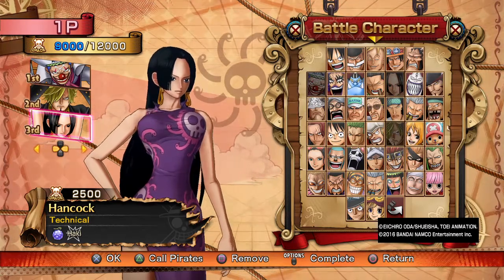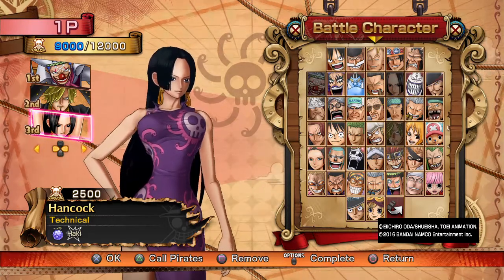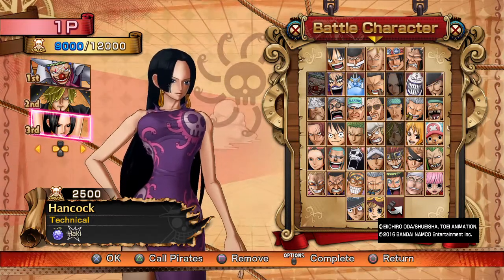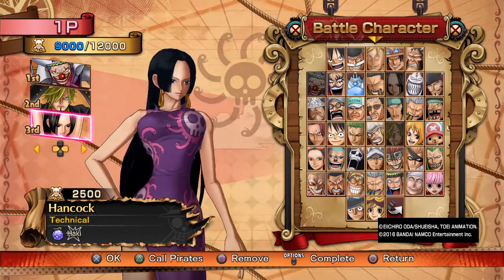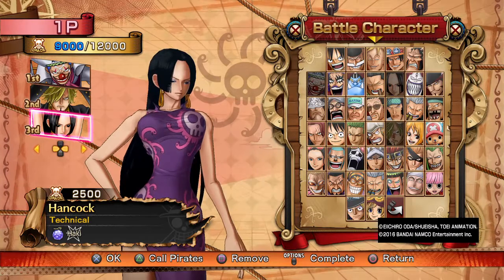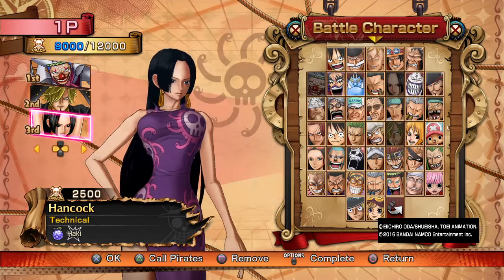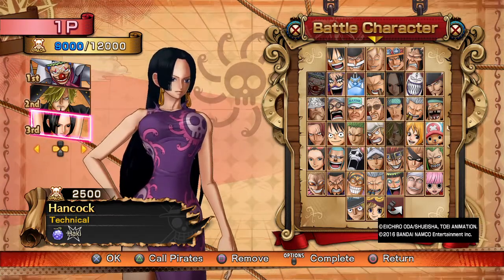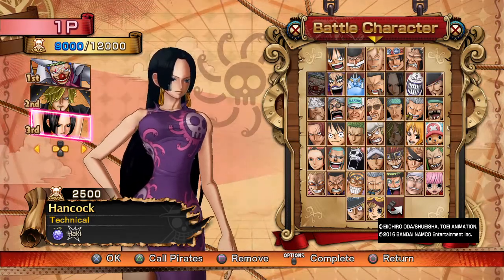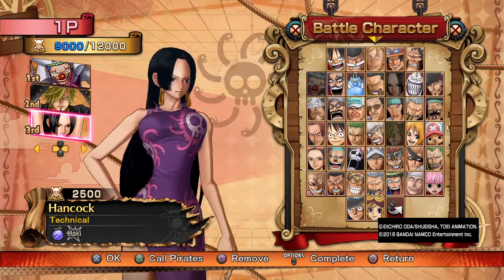With Map Number One, it's about using a versatile team where the characters don't necessarily need to work together in combos but can do so if needed. You need to determine, based on your opponent's playstyle, what type of map they're using so you can dissect it. On Kooski's team, getting rid of Buggy still leaves two characters to worry about, and getting rid of Sanji still leaves two — either way they have a game plan.